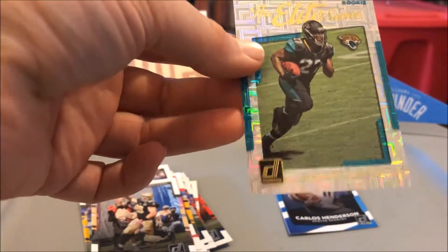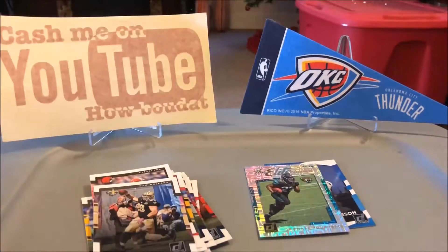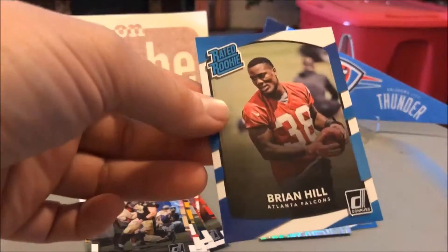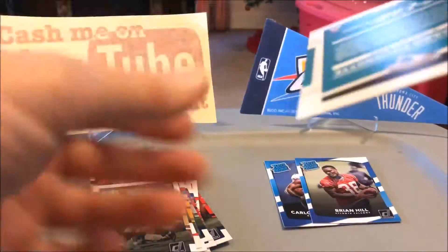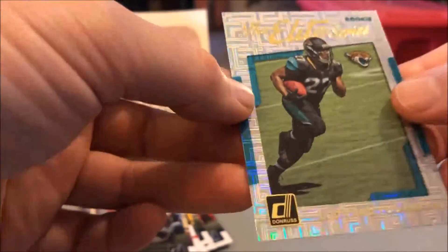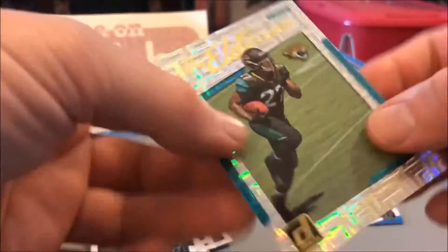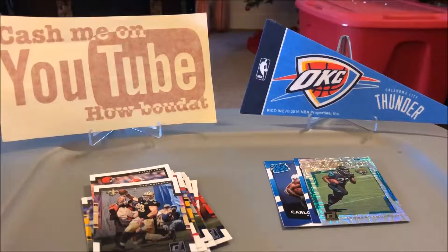We got a shiny — a shiny Leonard Fournette! That's cool, the Elite Series. Nice, nice rookie pickup. And a Brian Hill rated rookie. So the Fournette was definitely the best of the two packs. Is it numbered? It is not, unless I'm missing it — but very sharp looking card. And once again, free packs, so I got a free Leonard Fournette rookie. Alright guys, thanks for watching, have a great rest of your weekend!